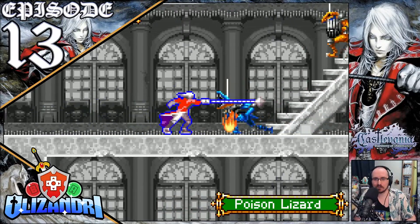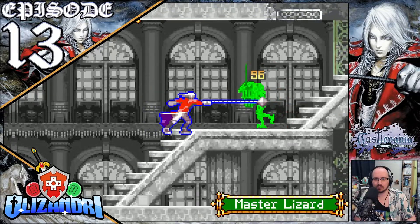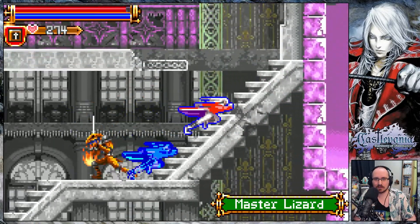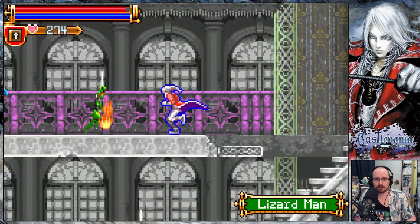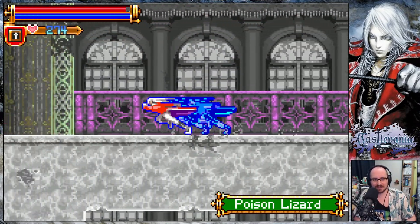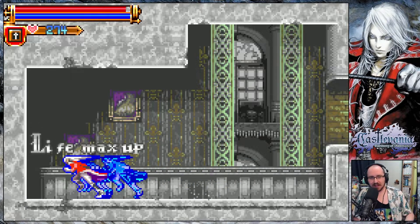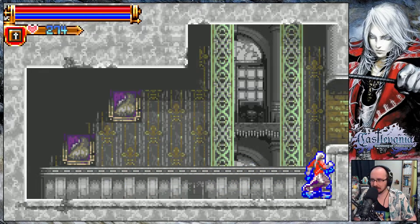Welcome back to Castlevania Harmony of Dissonance. Last episode we used the floodgate key to drain the water blocking our exploration of the castle's bowels, finding a boss as we encountered Death once again — but this time instead of talking he attacked, so we dispatched the fiend to obtain the Griffon's Wing. Now able to launch upwards with high jumps, we can reach everywhere in the castle. After some mapping and obtaining the Eye of Vlad, we launch into the entrance area of Castle B.